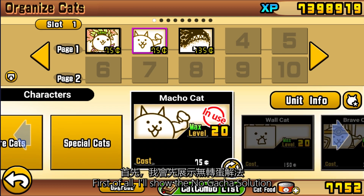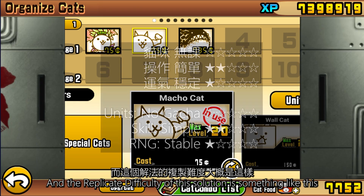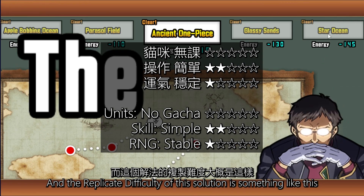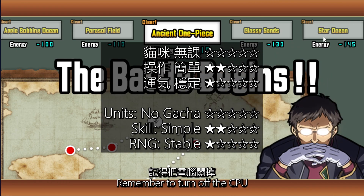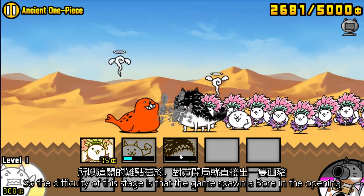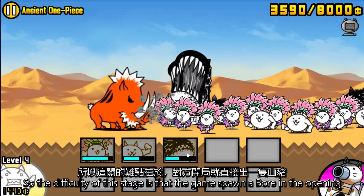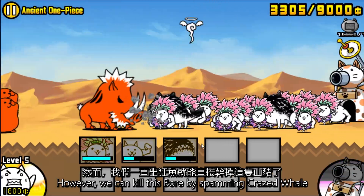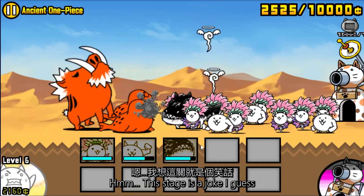First of all, I will show the no-gacha solution. The replicate difficulty of this solution is something like this. Remember to turn off the CPU. The difficulty of this stage is that the game spawned a boar in the opening. However, we can kill this boar by spamming craze well. This stage is a joke, I guess.